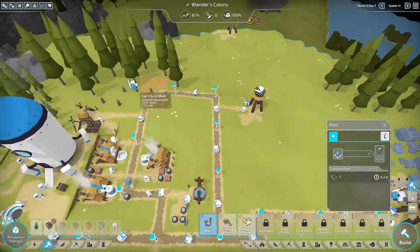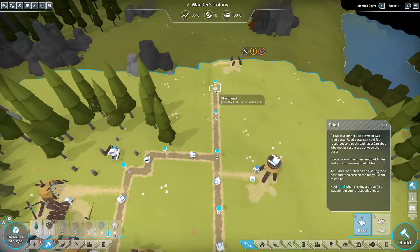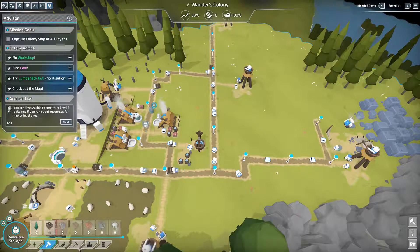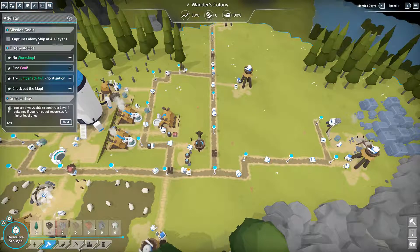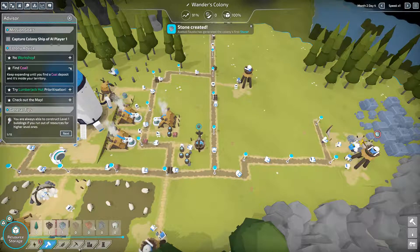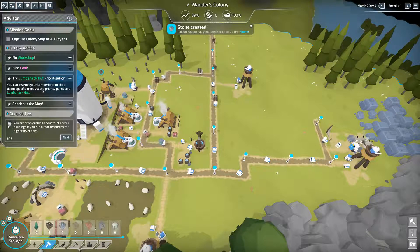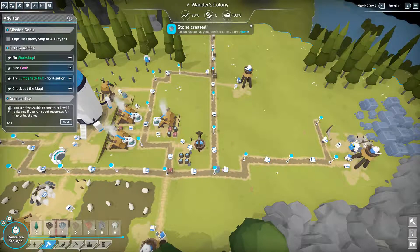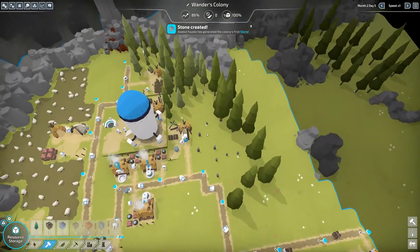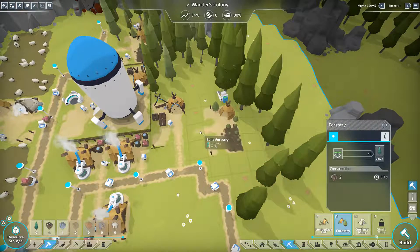Awesome! Now with energy going, our lumberjacks are running full tilt so let's get that other watchtower built. Let's check our objectives - we have to capture the enemy's ship! We need a workshop and we need to find coal. So we definitely need a workshop.